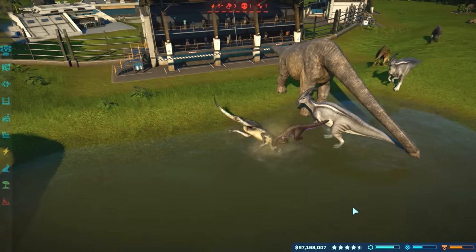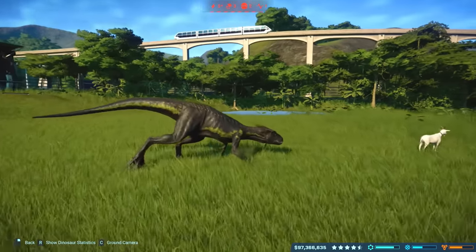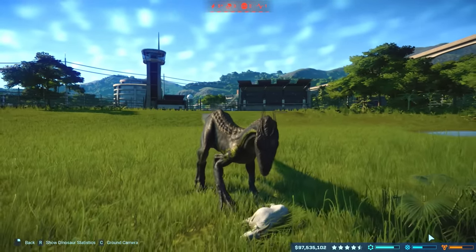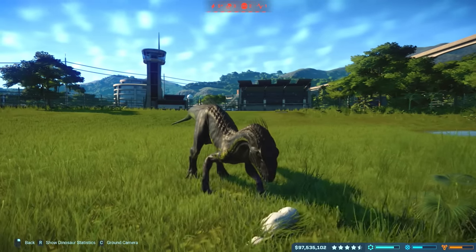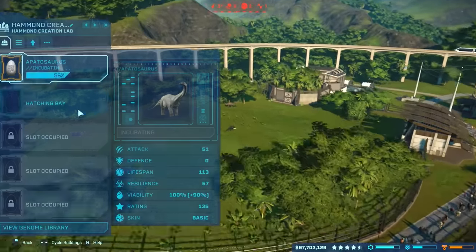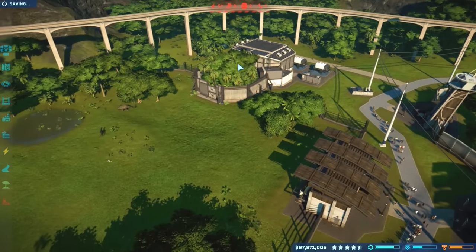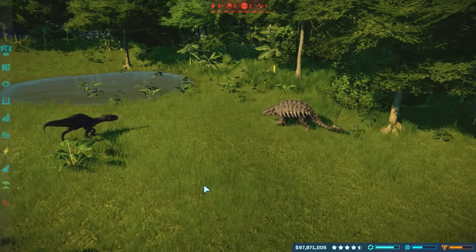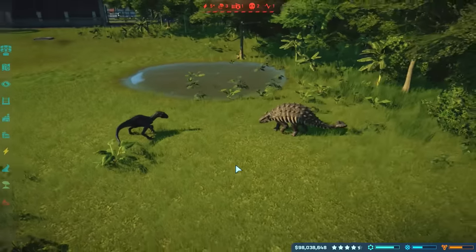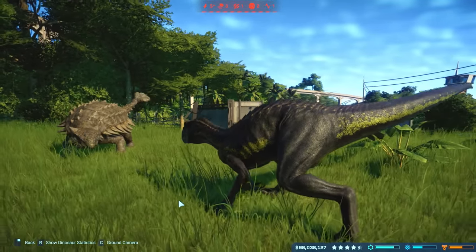We've got an Ankylosaur that is probably going to die soon. We've got a yellow Indoraptor, a green Indoraptor, and a purple Indoraptor. I think it's going for it — fence broken, and that's going to be the Indoraptor 100%. We're going to see that Indoraptor kill people! This Ankylosaur doesn't stand a chance. Probably on 1% now. The Ankylosaur has 50 defense off the bat — that's not bad. It is Ankylosaur so I'd expect it to be pretty good. What kind of kill animation are we going to have?